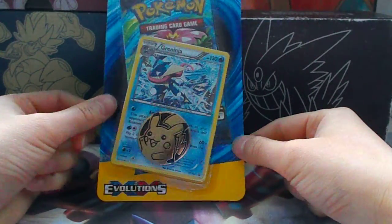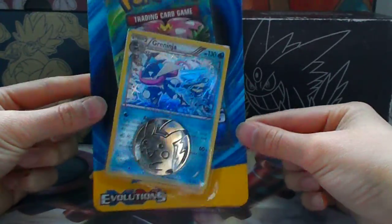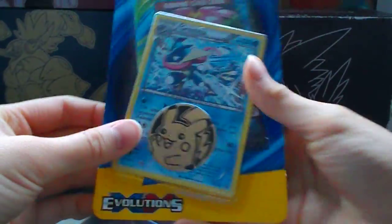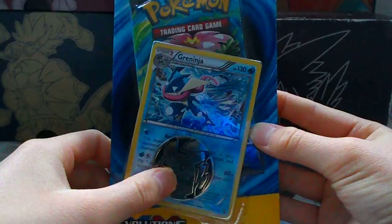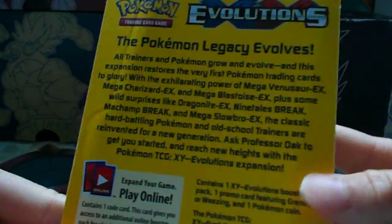It's me Poketrain Oliver here. Today I'm going to be unboxing a Greninja blister pack. It comes with a Greninja promo, one Evolutions pack, and a Pikachu coin — no one likes a Pikachu coin.